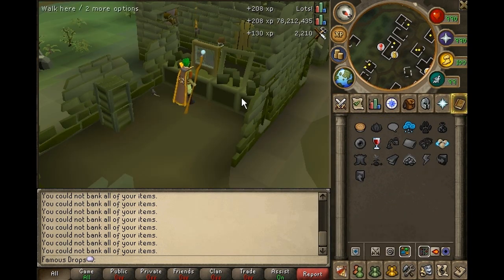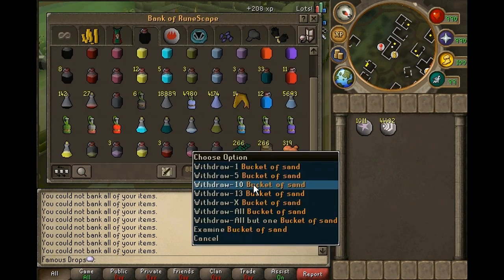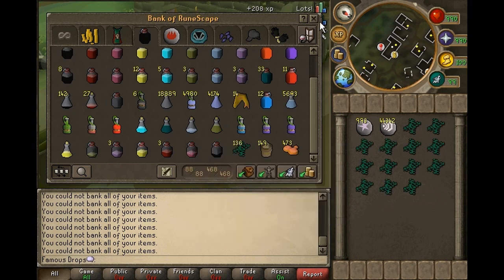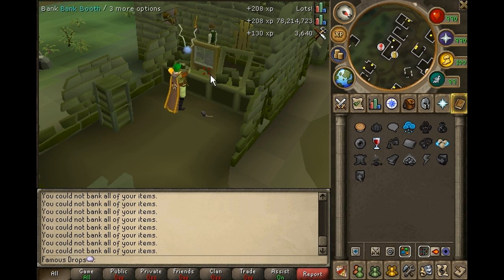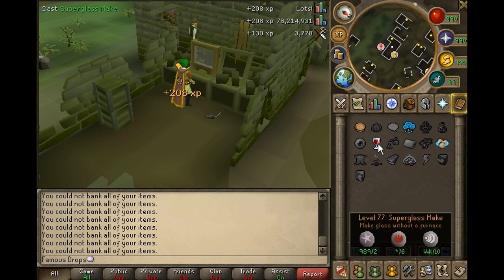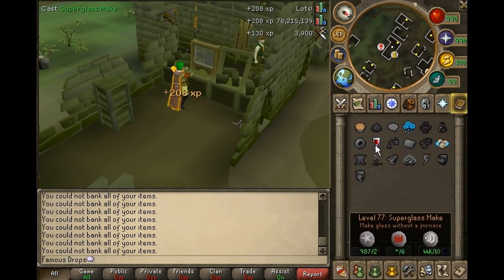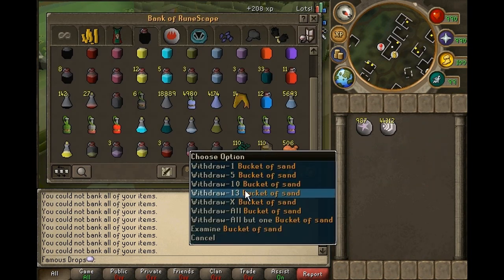For the quickest banking method, notice how your hands bob up while doing this spell. The best time to click the bank is when your hands bob up for the second time. You do actually end up making a bunch of extra glass while doing this. I'm just about to hit 500, which is what I bought supplies for, but I had supplies for an extra 123 by the time I passed the original 500, so I'm stoked to see how many you could make per hour.